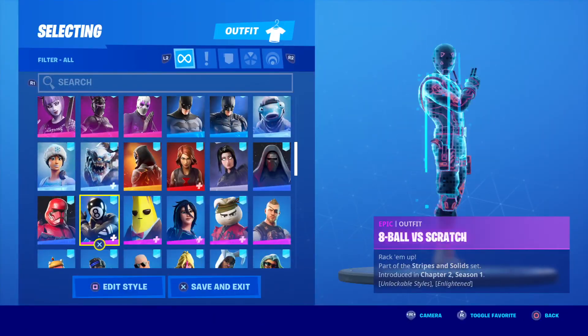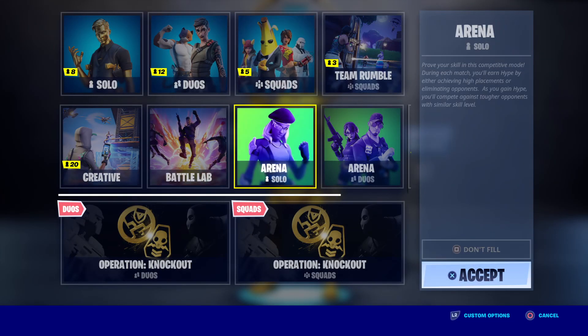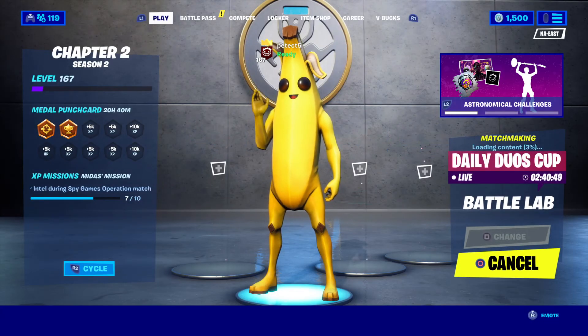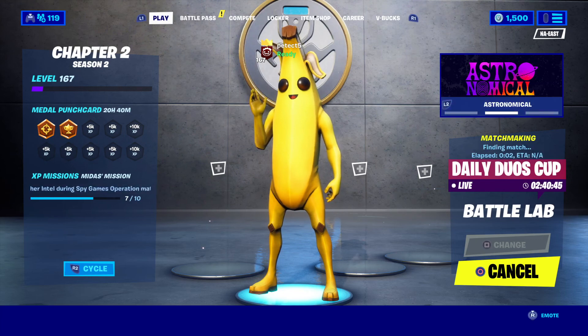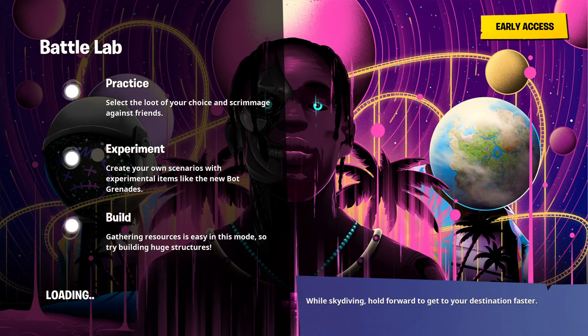Now let's go back to Banana. Now we're going to talk about some more things. The first thing I definitely need to touch upon is about Travis Scott — the skin itself. As you guys know, if you go back to select game mode, right next to Travis Scott you can see that's a different skin. So we're getting two skins.